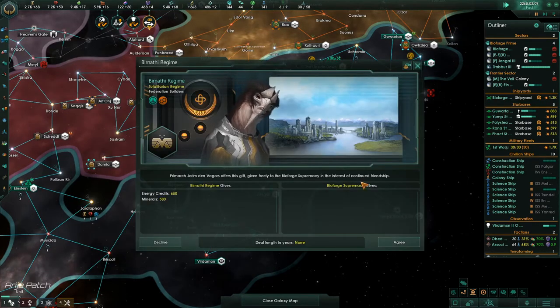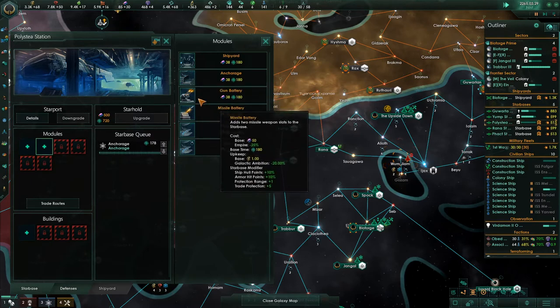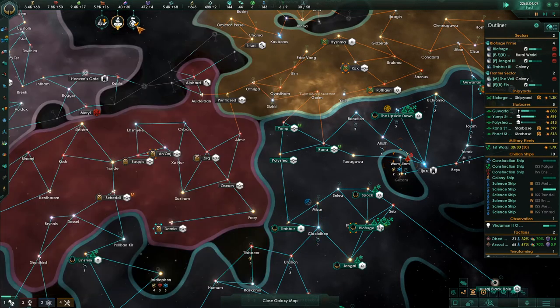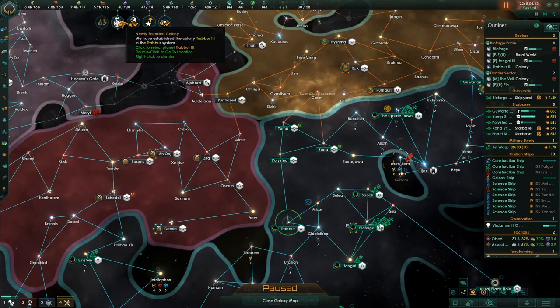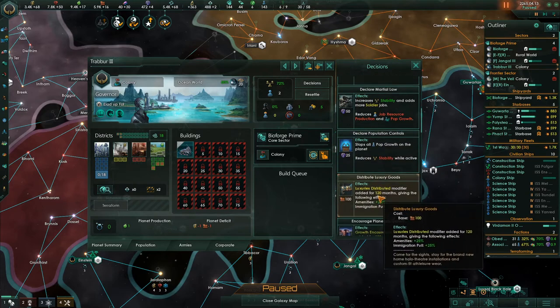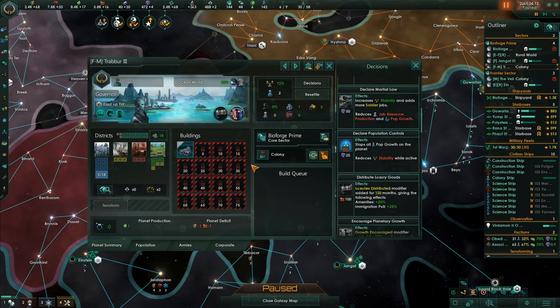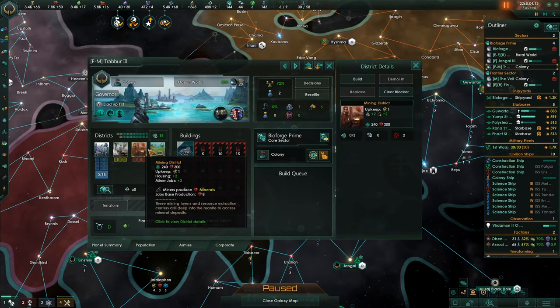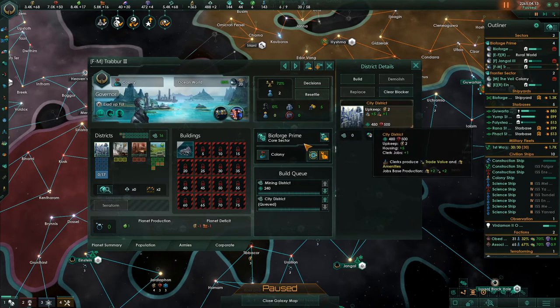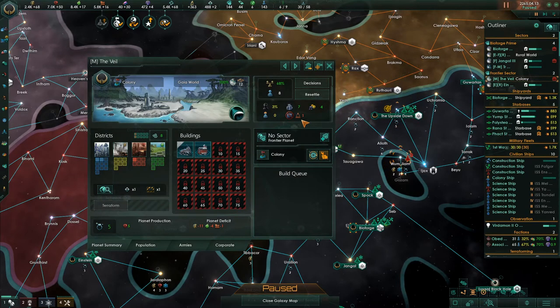Incoming transmission - research agreement, that's great. We have established a new colony on Trebur - distribute luxury goods and encourage planetary growth. It's going to be a food planet but it's got enough districts that mining is going to be the second thing, especially because we're short on minerals. So the first districts there are going to be mining, and it also has a couple of blockers to clear.